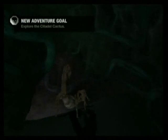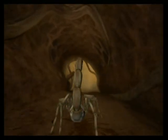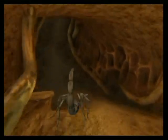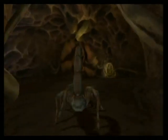There we go, we're in a cave, it's dark. And here we go, explore the Citadel Cactus. So we're still inside that cactus? Well, that has to be a big-ass cactus if it reaches underground and all that stuff. Kind of looks like a beehive with all the holes in the wall.